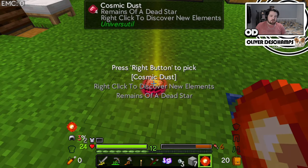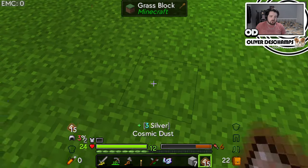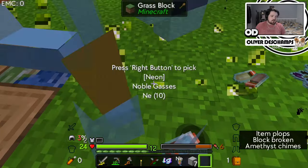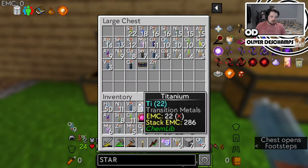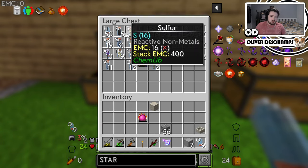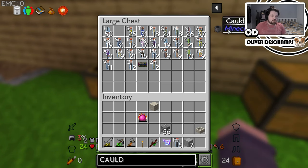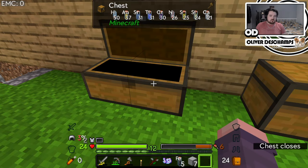Right click to discover new elements - wait, that's cosmic dust. Yes, we collect the cosmic dust, and then with the cosmic dust we discover new elements - so many elements. I just need tons of iron though. We need seven iron to make a cauldron and we've got five on our hotbar. It did pop up to exactly seven - we've got more than seven, that's fine. We need more stars then - more hydrogen.